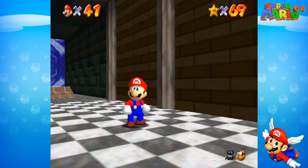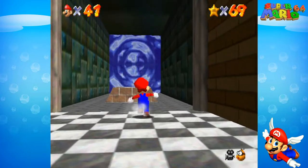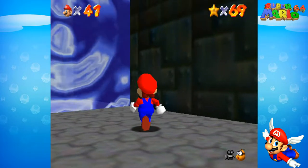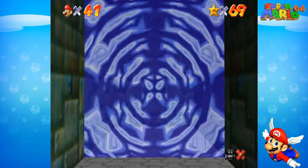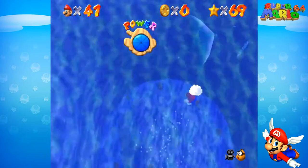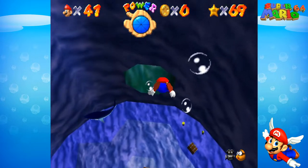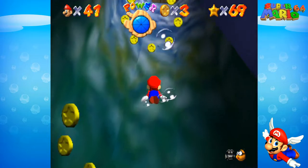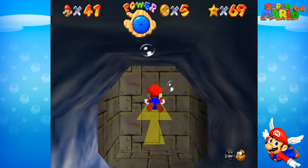We did a pretty good job. Now we are going to focus on the rest of the missions. Some missions can be tricky within Dire Dire Docks. I really want to get through these so I can move on to more of Super Mario 64. The next mission is pole jumping for eight red coins, and I'm going to show you how to get all eight red coins. First, we need to go down into the area where Bowser's sub first boarded.